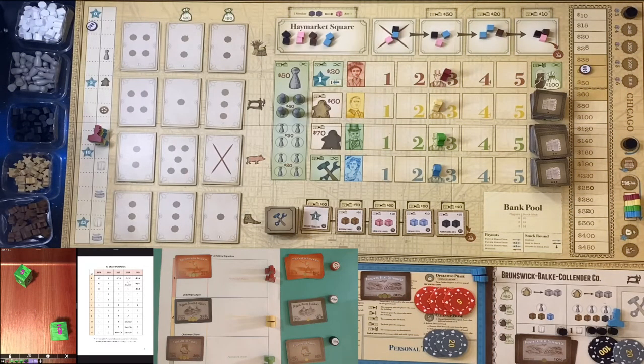Hello and welcome to Singular Stars. In today's video I'm going to be looking at City of the Big Shoulders, specifically the solo variant available on BoardGameGeek written by Mark Hunter. It allows you to play a four-player game by yourself with the AI controlling three players. I'm going to initially talk through the setup of the solo variant itself — I won't cover the base game instructions, but I will explain how the solo variant works.